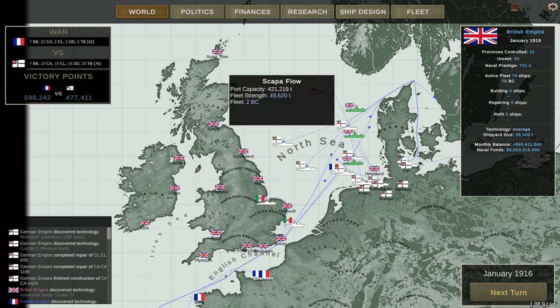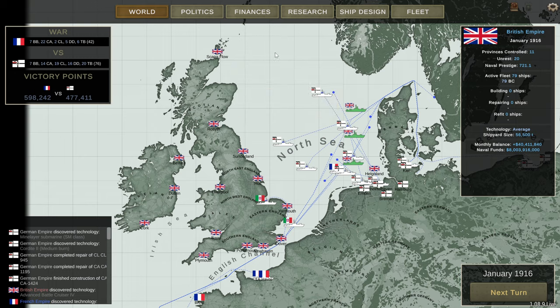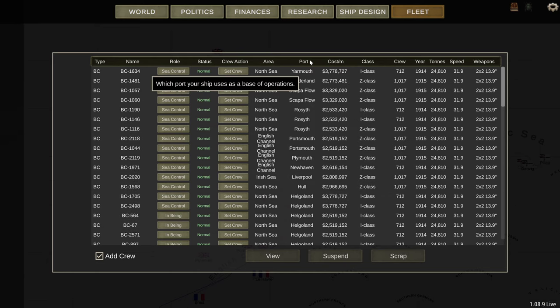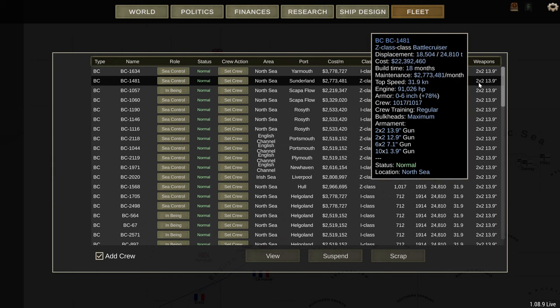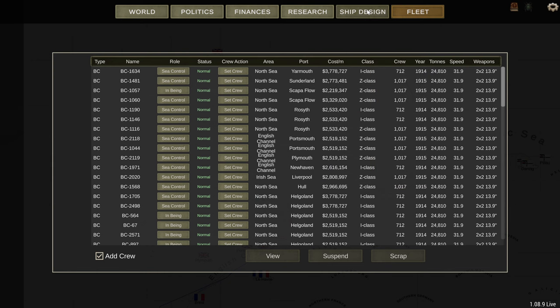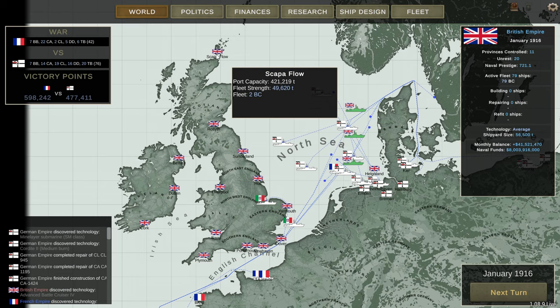I'll show you how the bug can affect this. If you scrap ships in a port, it doesn't get rid of their port capacity influence. So say you've got 421,000 worth of ships in Scapa Flow and you scrap them all — the port capacity still thinks there's 421,000 worth of ships there when actually there's zero. So if you now add ships, like I've done with two battlecruisers to Scapa Flow, it's coming in at 2,219, and it should be at 1,679.